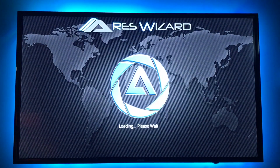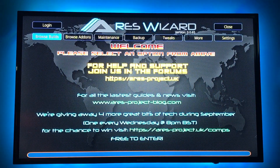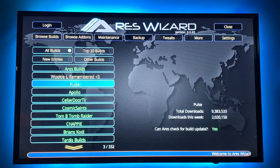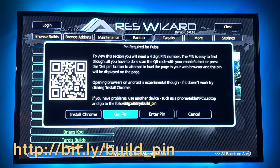This build will be for Pulse. We're going to browse builds and choose Pulse. Pulse requires a pin. To get the pin, do it on your phone or computer and type in: HTTP colon slash slash bit.ly slash build underscore pin.